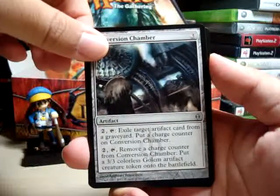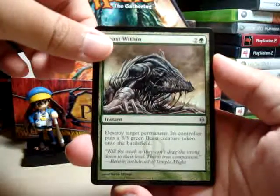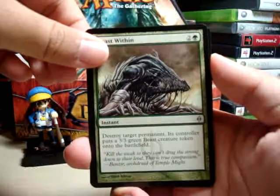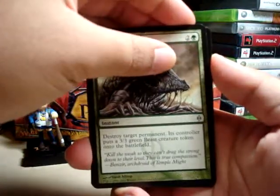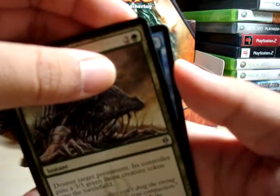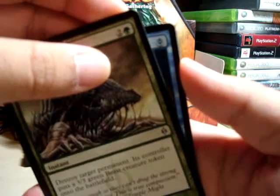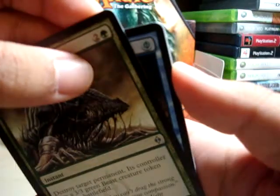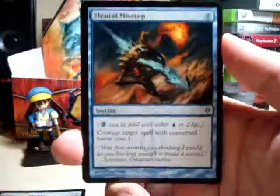Next is... that's green — Beast Within. Nice. And finally... it's blue. A bit of a Phyrexian Mana Symbol. Does it have an extra symbol? It doesn't. You know what that means, folks? Mental Misstep. Yes!